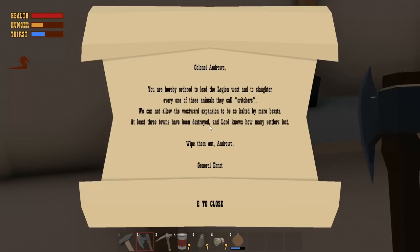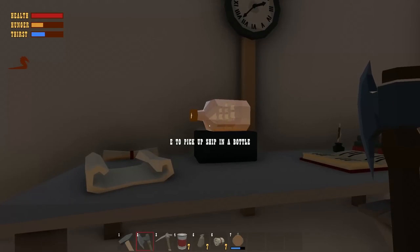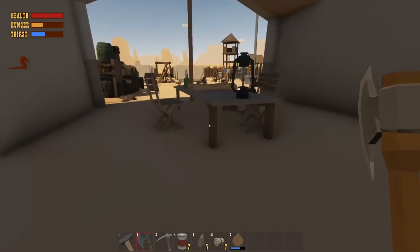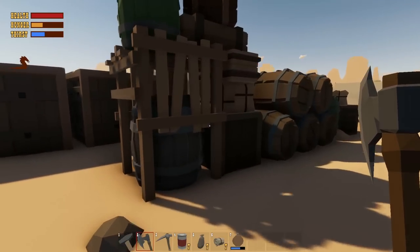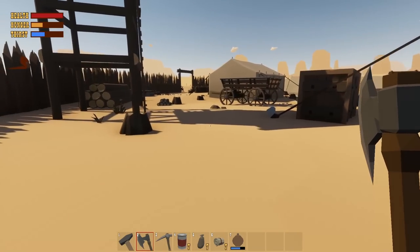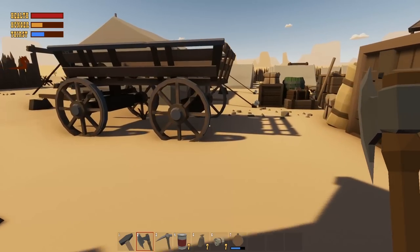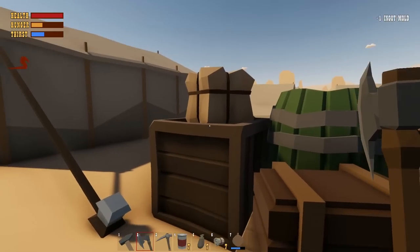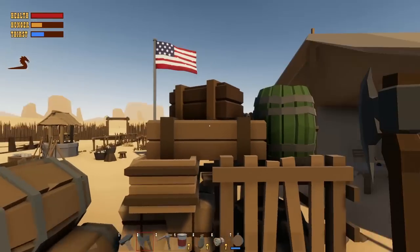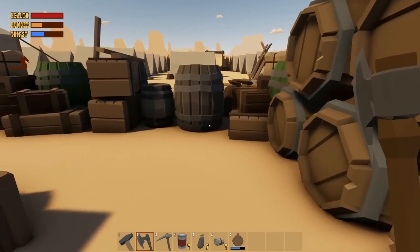Reading a note: 'You are hereby ordered to lead the legion west to slaughter every one of these animals they call creatures. We're going to allow their westward expansion to be held by one of your beasts. At least three towns have been destroyed and lord knows how many settlers lost - wipe them out.' Oh - a ship in a bottle! A ship in a bottle, yeah! I don't mind reading stuff but we've got things to get done. There's just a little spike in there, nothing else. We can do two more smelters now.